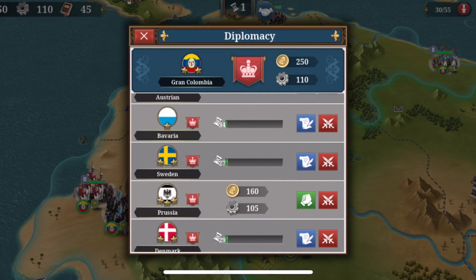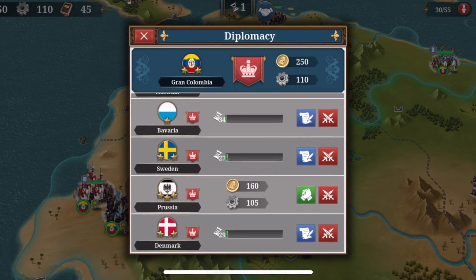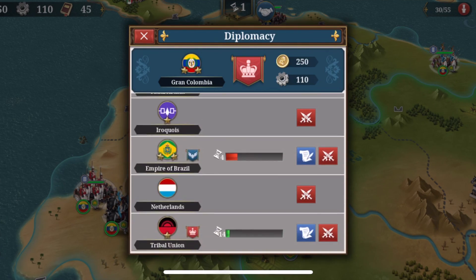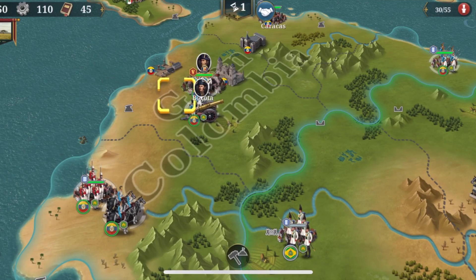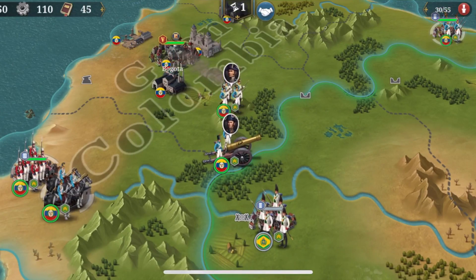Seeing as if you start as Colombia, there's only one single conquest you can play in, obviously. And the Brazilian boys — in four turns. So four turns is more than enough to prepare a little acute invasion into their lands.